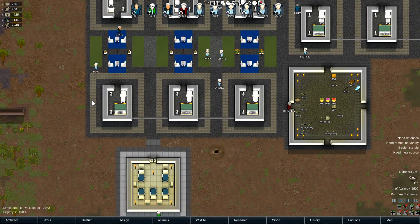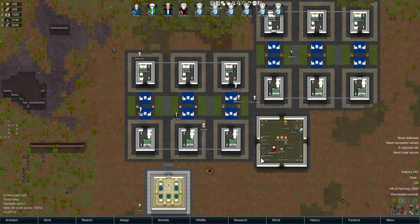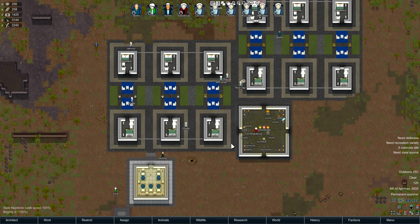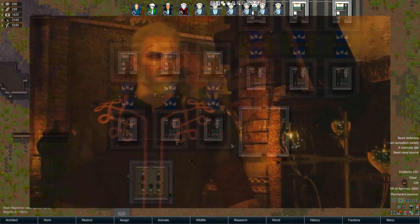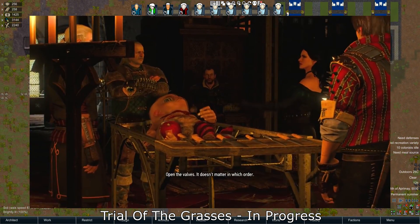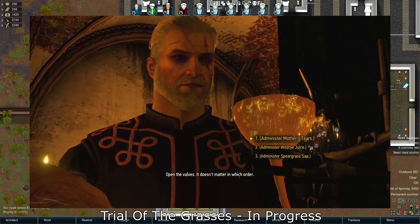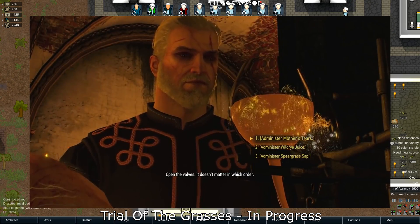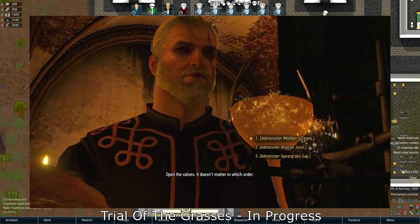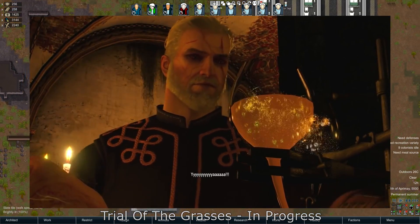Hey, what's up guys, it's me Barky and I'm here with another mod for Rimworld 1.0. This is the Witcher Trials version 2.0. Basically what this mod allows you to do is use the trial of the grasses, which was the trial used in the Witcher games. It allowed them to make witchers — a witcher in the Witcher game is a very enhanced human in many ways, and the witcher race is basically its own race once you've become one.